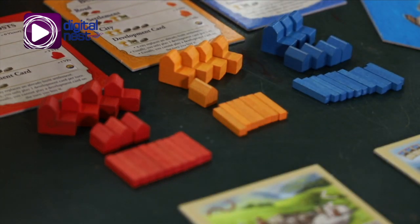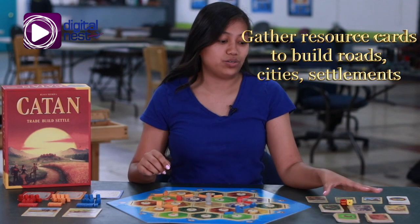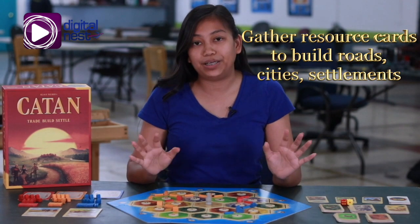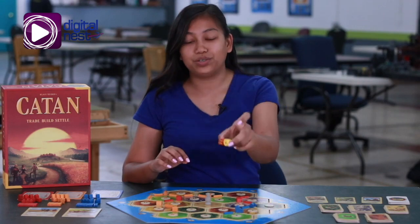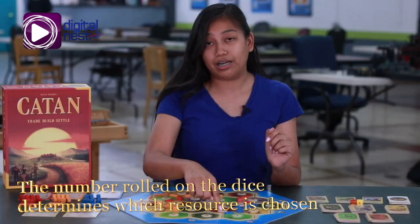The way to gather all these resources in order to build your settlements and cities is to gather resources. The resources can be obtained depending on what dice is rolled. For example, if a player rolls a six on the dice, they are entitled to the production of the hex-numbered fields of that number.